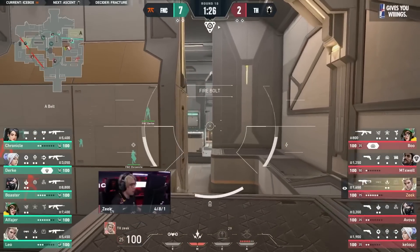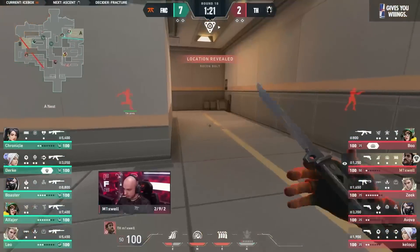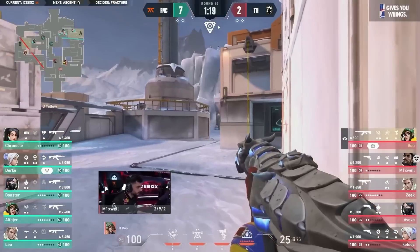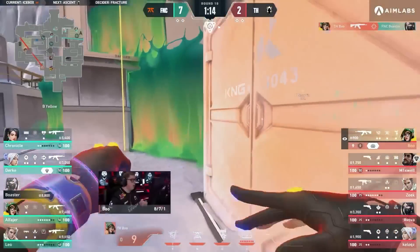I do fully expect that it's Fnatic to keep on marching through the next two or three rounds. I love that Fnatic have shown four, maybe even five different ways of playing forward in A. Where is the Jett? Is she going all the way towards belt? Is she playing on pipe? Top 410? All these options.